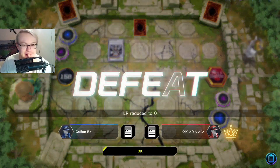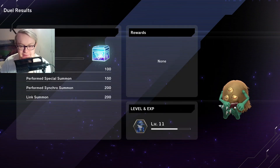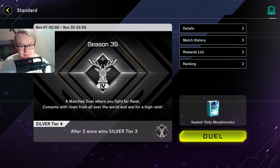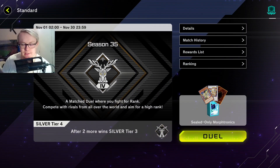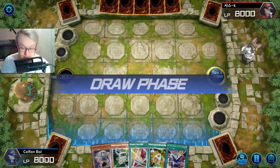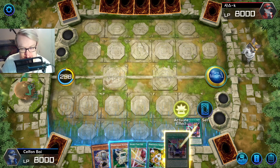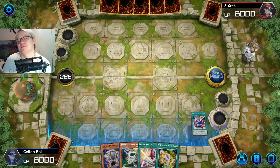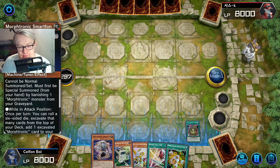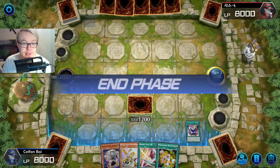I was like, yeah, I can punch over this Chaos Angel. But my Cracker tributes itself off and then they don't take further damage. Should have Anger Knuckled and then punched into the Chaos Angel — that's my bad. That's not a great one. We can at least grab Rev Sunkron off that. But after that it is set Remotant and pass, quite literally.